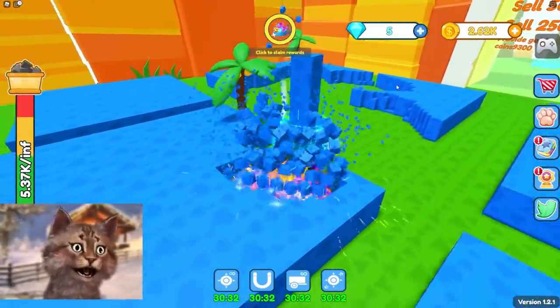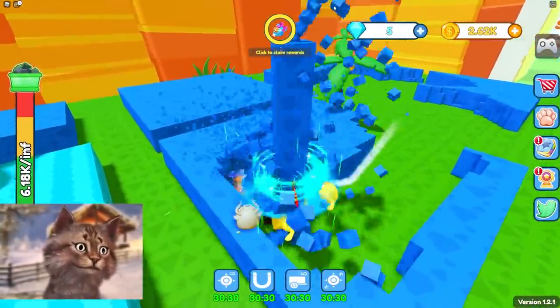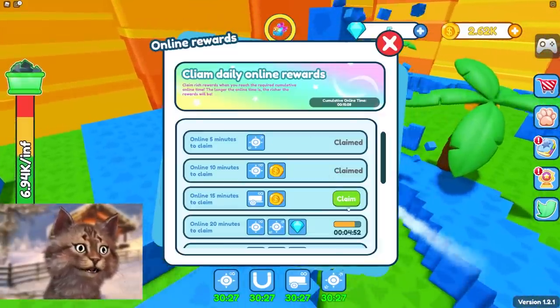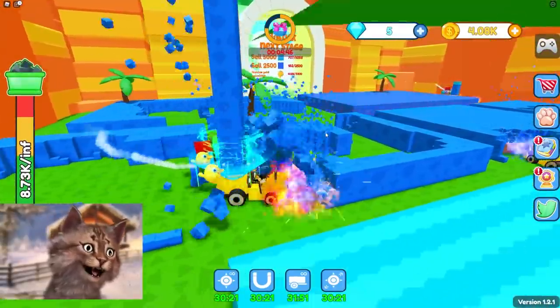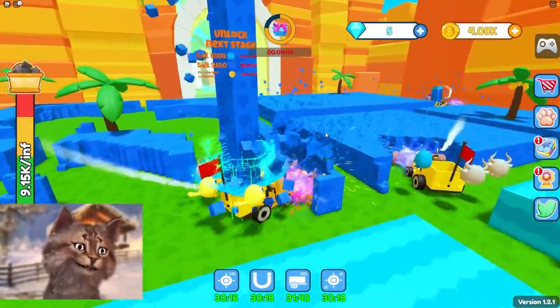I have that thing — oh, I can claim more rewards. Let's claim rewards. We got free money. Look at this tower of blocks that I'm carrying. This is awesome.